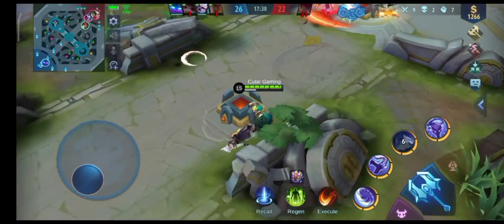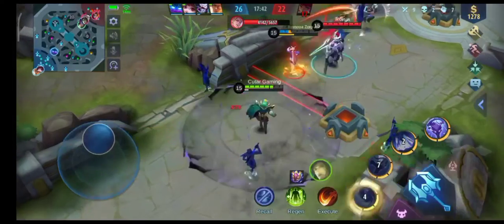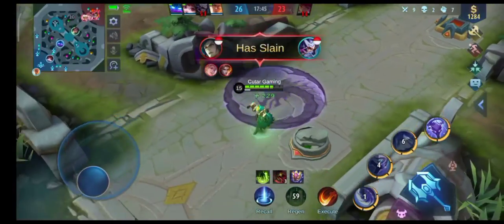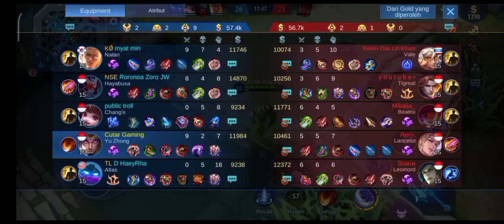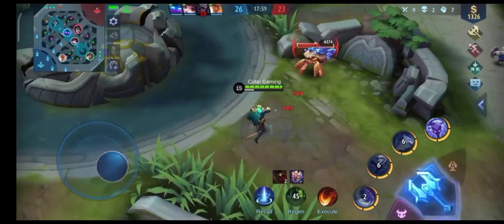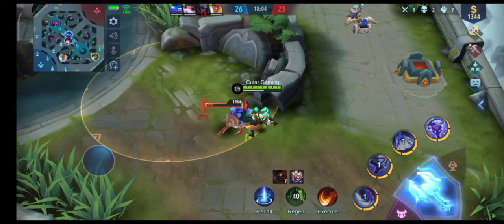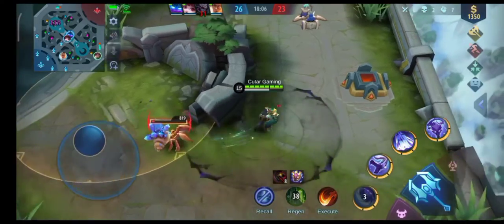Kita mundur dulu karena kalah jumlah. Tapi ya seperti biasa, Hayabusa blunder. Nah di sini kita farming-farming dulu ngumpulin gold untuk beli Dominant Ice, sekalian kita mau ngepush kalau ada kesempatan.